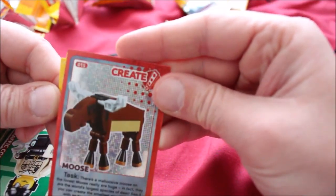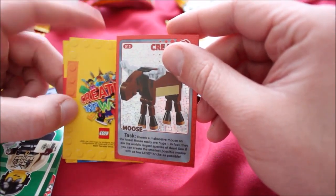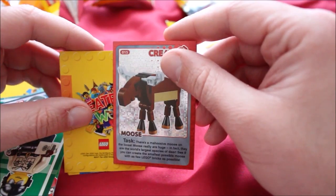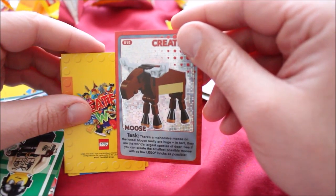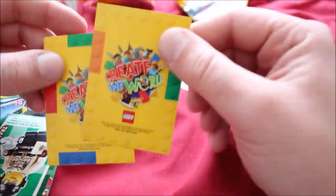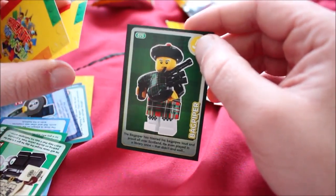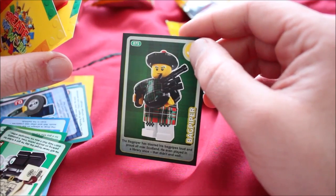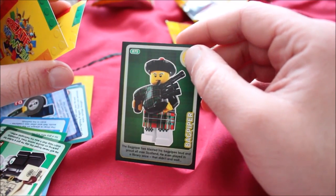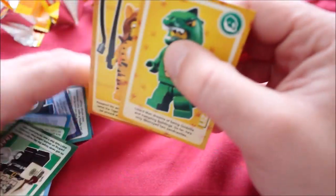In this other pack — wait, this was actually two different packs stuck together. We have a moose task: "There's a massive moose on the loose. Moose really are huge — in fact they're the world's largest species of deer. See if you can create the smallest possible moose with as few LEGO bricks as possible." That's interesting because it's doing the opposite of what you'd expect. Oh my god — the bagpiper. "The bagpiper has blasted his bagpipes loud and proud all over Scotland. He even played in the library once — that didn't end well."